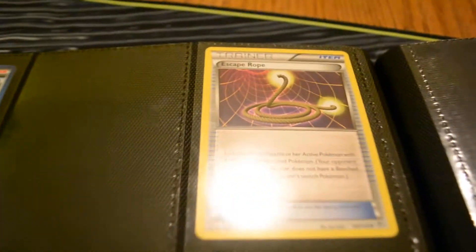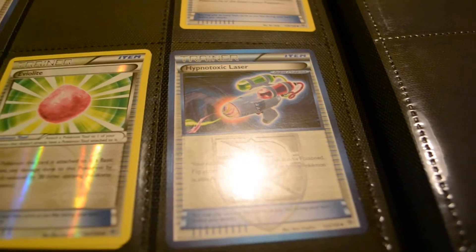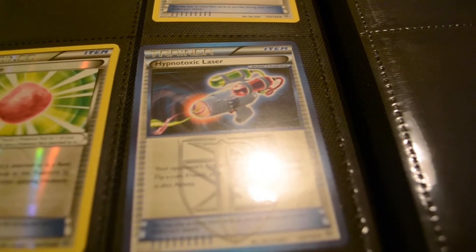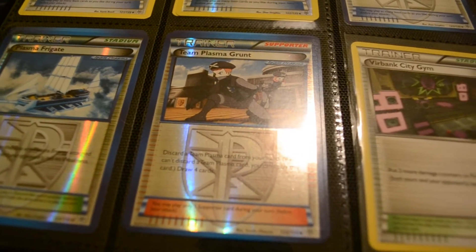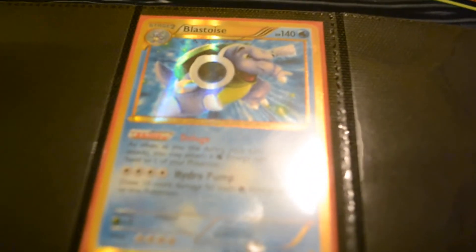I've got tons of Escape Ropes, tons of Ethers, tons of Eviolites. I have six Hypnotoxic Lasers — they're going to be a good amount of money or worth a good amount in trades; they're kind of big right now. Got tons of Float Stones, tons of Plasma Grunts, tons of Virbanks. I have a Dowsing Machine and two Scramble Switches — all for trade.